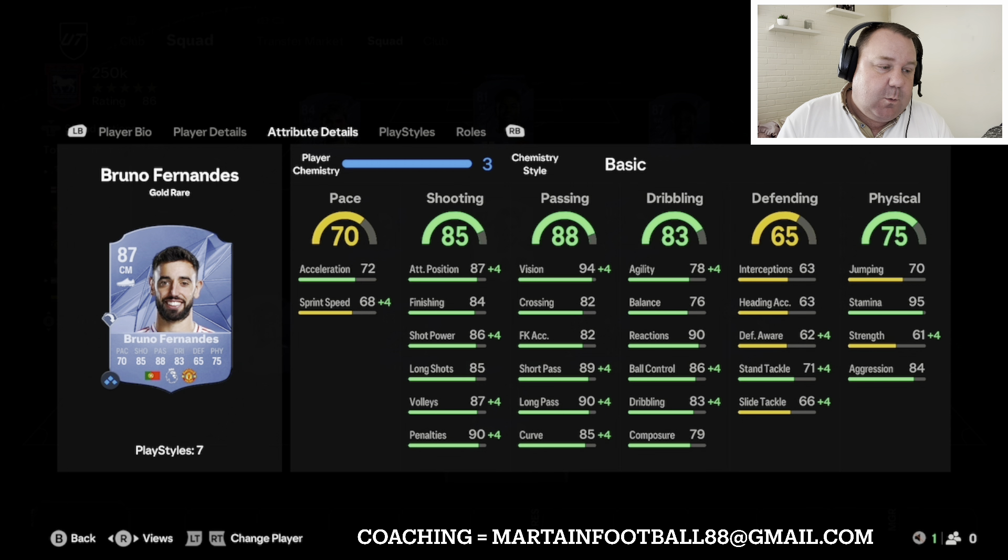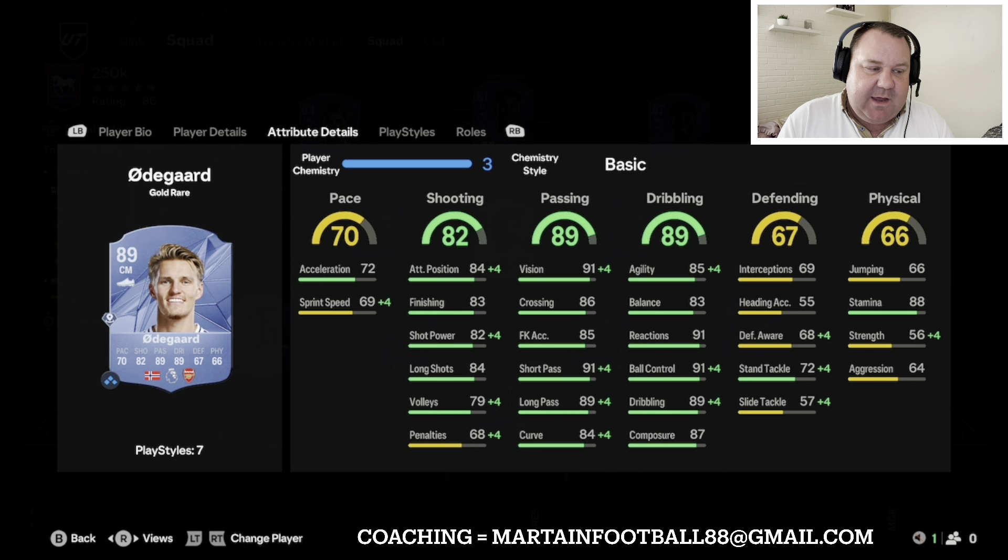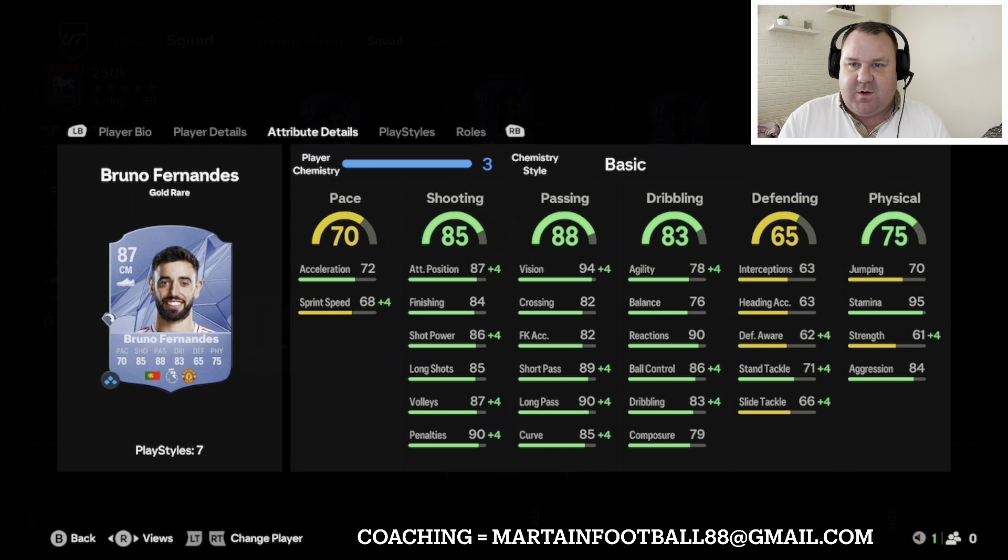Now this is where it gets juicy — the midfield three in a 4-3-3. We've got Declan Rice as the holding central midfielder, Odegaard as left center mid, and Bruno Fernandez on the right. What a midfield trio — Rice 14k, Odegaard 22k, Bruno just 11k. Lovely mixture.